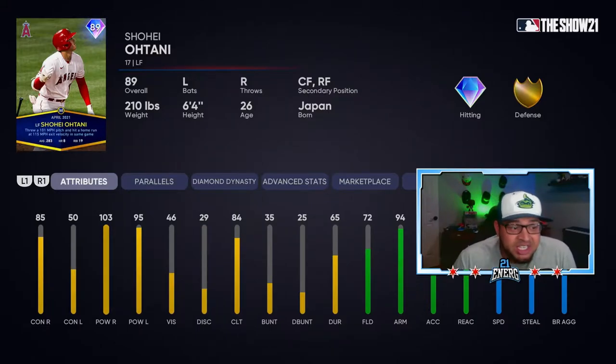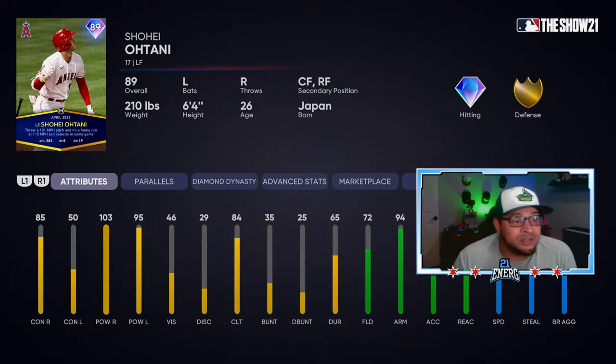Shohei Ohtani - my choice for the American League MVP so far. Dude is killing it, crushing the ball, pitching well. This is an awesome talent. 103 power versus righties and 95 versus lefties. Contact is a little low at 50 versus lefties but he has 85 versus righties, so that's decent. The big thing is his arm in the outfield - he has a 94 arm - and they gave him 86 speed, which is insane. I love it.